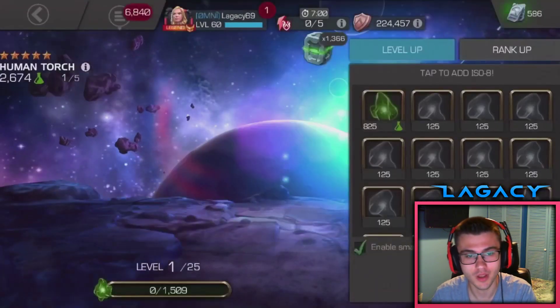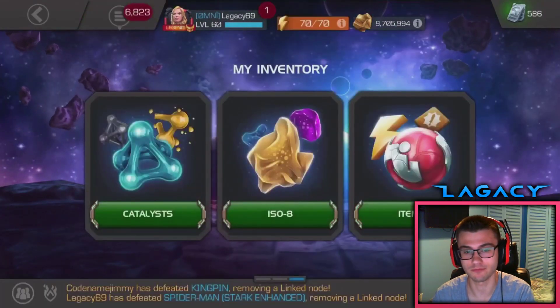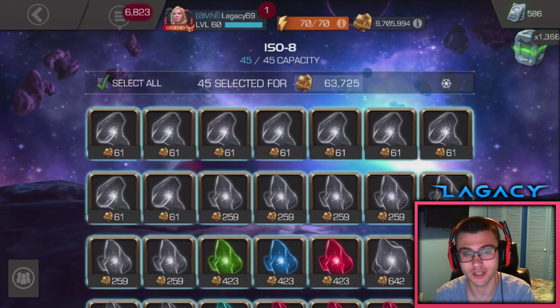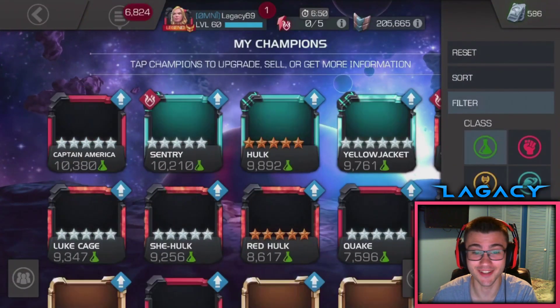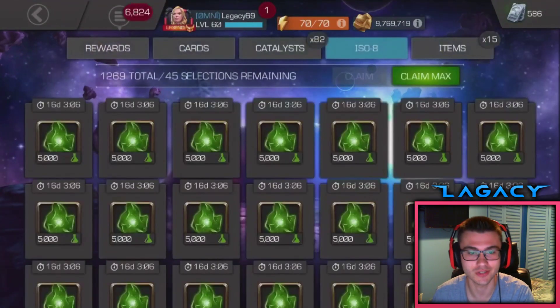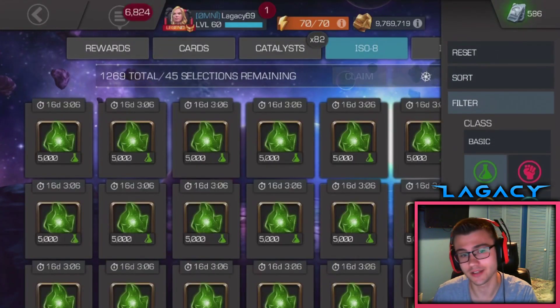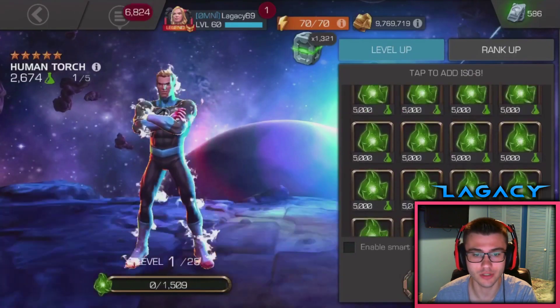This is — I just pulled him. This was recorded when I was camping, so I'd be level zero right now. I'm going to sell all my ISO and we're just going to rank this guy up. I got a lot of ISO after opening all those Human Torch Cavalier Crystals, not GMCs, and I had some already in the stash. We should have enough ISO to really rank him up.